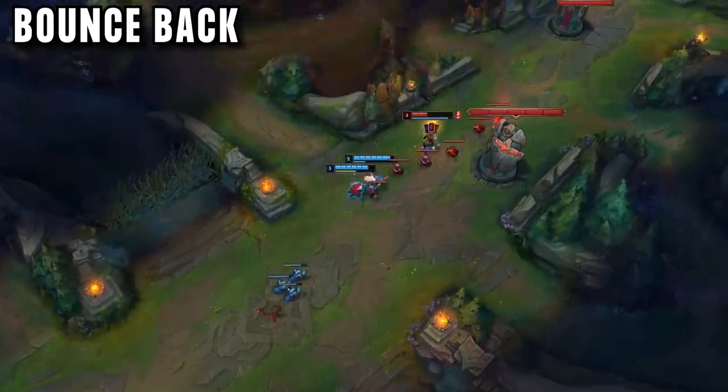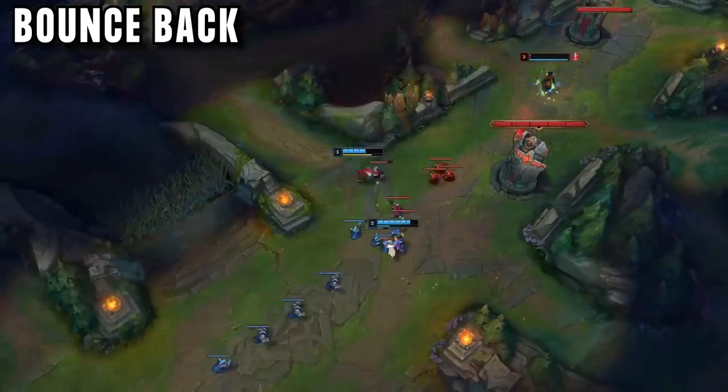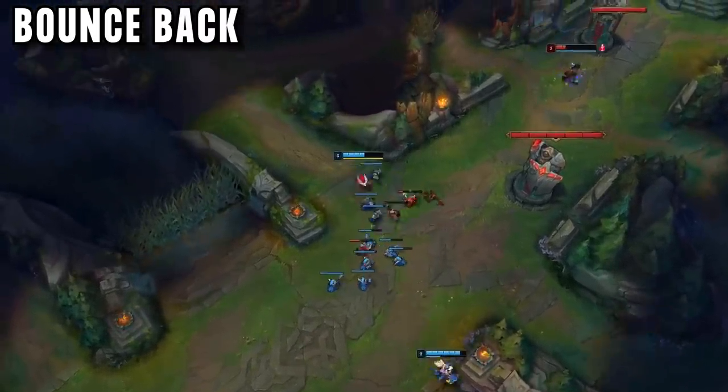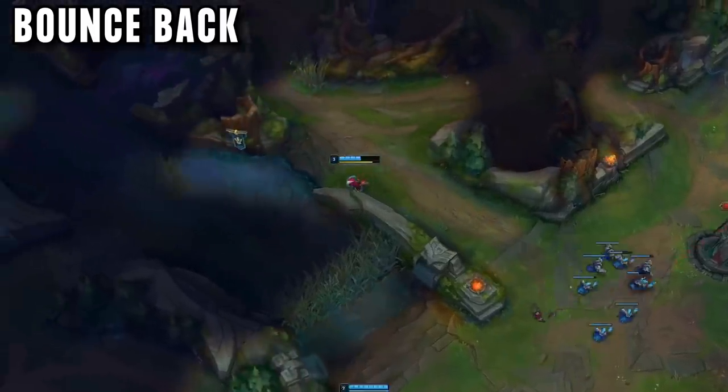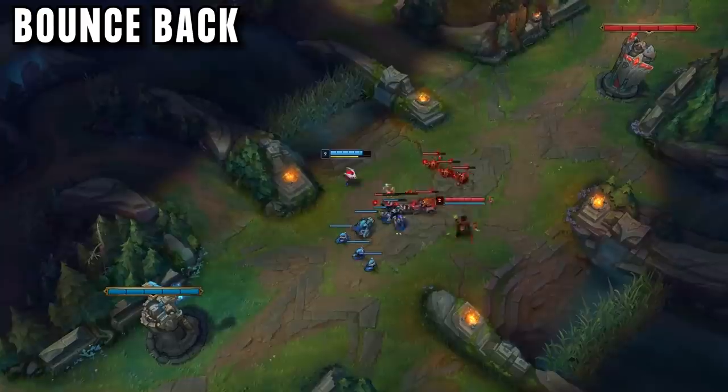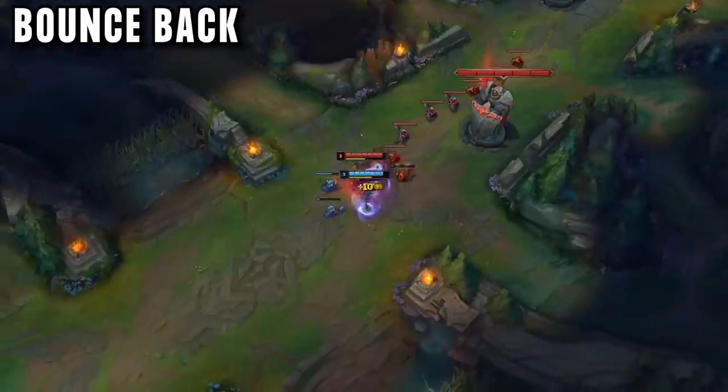Ignore the fighting, it doesn't matter — the wave is still pushing. The next wave comes, Kennen's wave is still huge, so it pushes to tower. It is 3 minutes 15, Kennen runs over to crab and helps his jungler. By letting TF push and seeing his minions focus fire, he knows he will have priority for crab, so he just lets it happen.